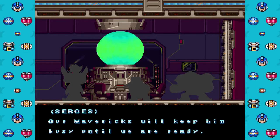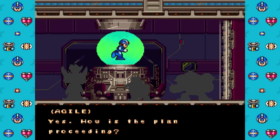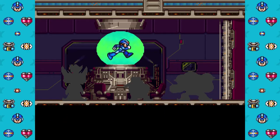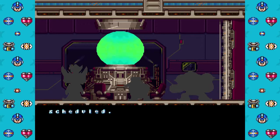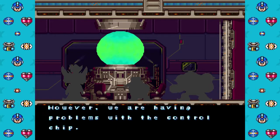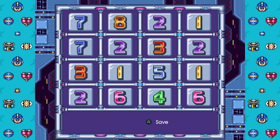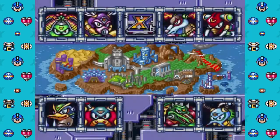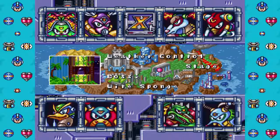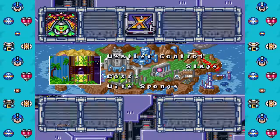You get to fight them to get Zero's parts. If you remember from Mega Man X1, Zero kinda blew up to destroy Vile's ride armor. But yeah, that's the intro for Mega Man X2. I hope you guys find this useful, and I hope I don't mess up too much. I hope you guys have fun. Bye!